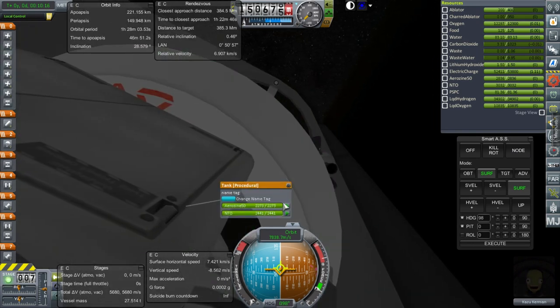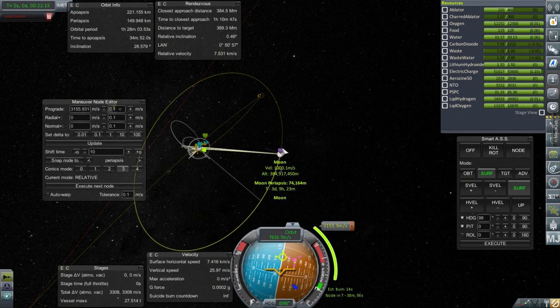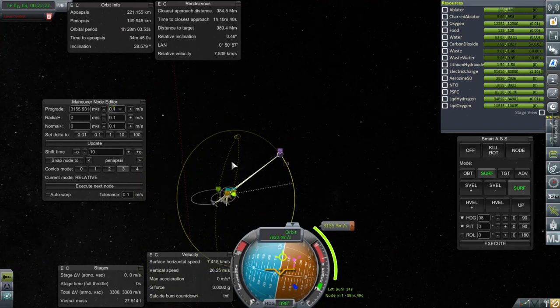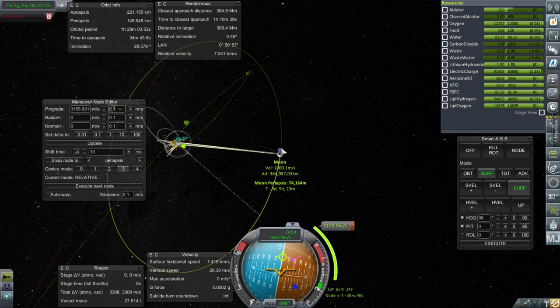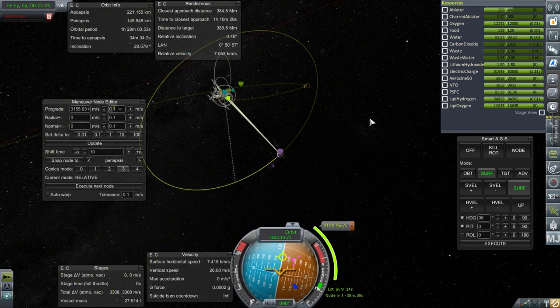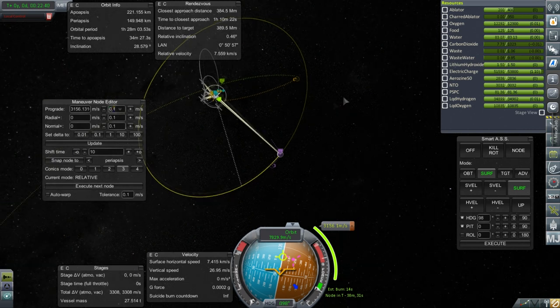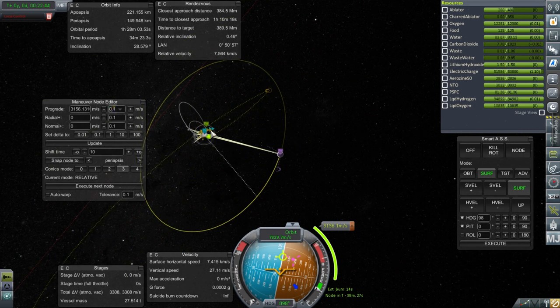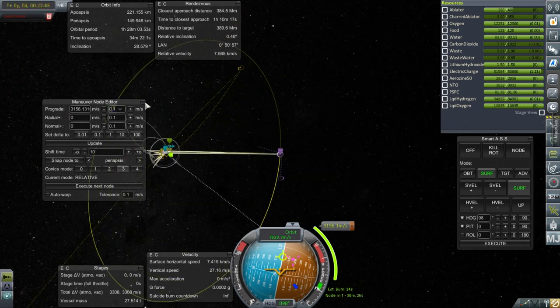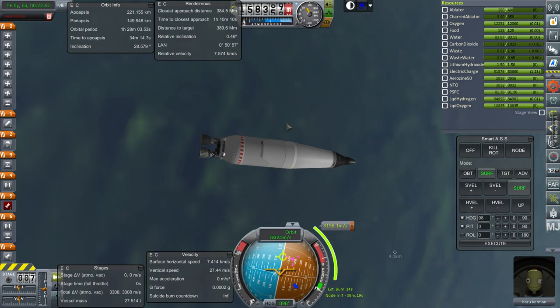I can't quite plot the free return correctly. I'll take a periapsis of about 75 kilometers and correct from there. I tried setting a burn there but it doesn't want to take that maneuver node — it just dumps it. If I nudge it by 0.1 in any direction, it loses it. Half the time I don't seem to have an encounter with the moon even when I'm supposed to. I'll take what I have before the hydrogen boils off or something. Let's proceed to the maneuver node.